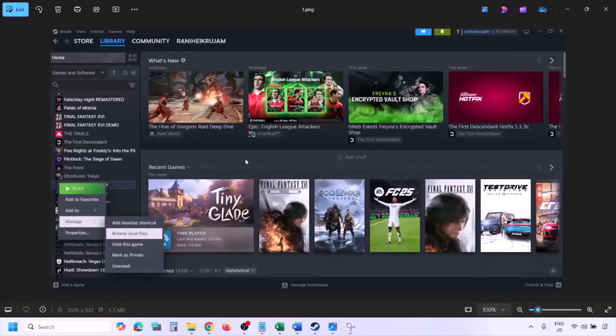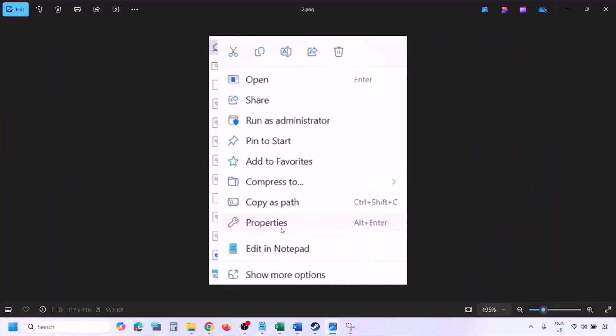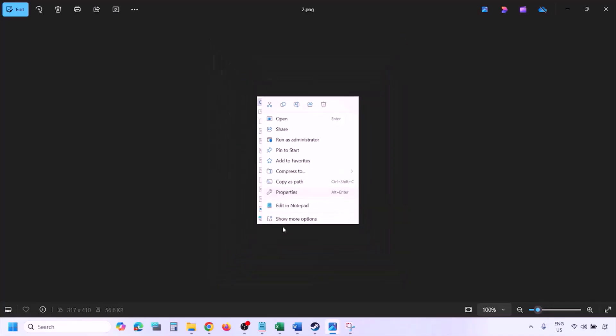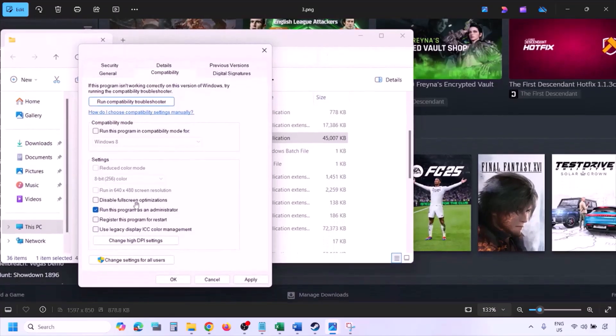To run the game as administrator, go to Steam, open your library, find the game, right-click it, select 'Manage,' then click 'Browse local files.' In the installation folder, right-click the game EXE file, select 'Properties,' go to the Compatibility tab, and put a check on 'Run this program as an administrator.' Hit Apply, then OK, and launch the game from the installation folder rather than from Steam.